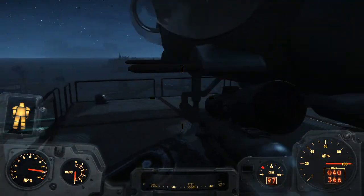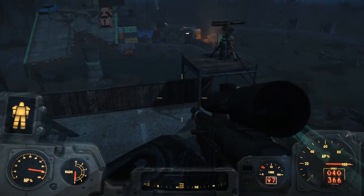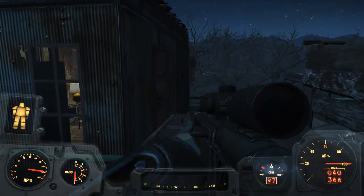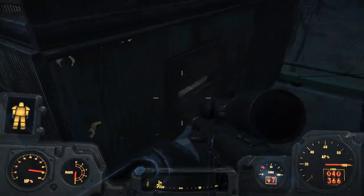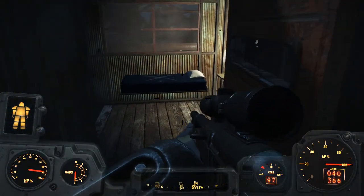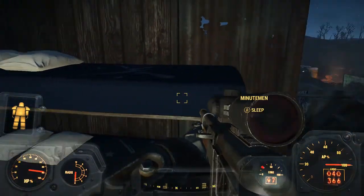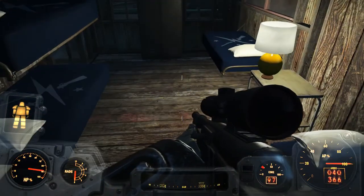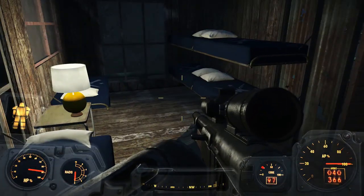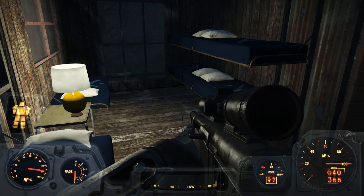These vertibirds actually have dedicated crews to man them. If we look down here, we have the crew quarters. This is where the air crews can hang out and relax, but also where they are ready when needed — when called upon to go directly over, jump into their vertibirds, and defend the Commonwealth. As you can see, we've got six beds: one vertibird pilot for each vertibird and one crew member for each vertibird.